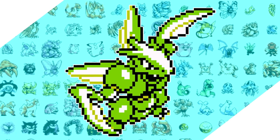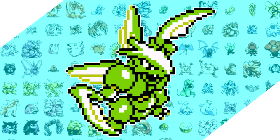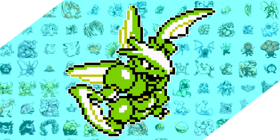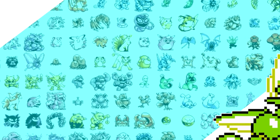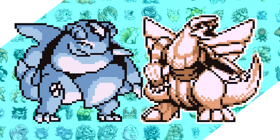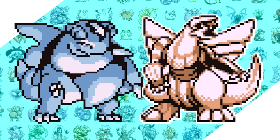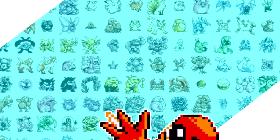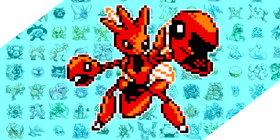A while back we did a Scyther run, and in case you want to check that out without spoilers, let's just say it's not the best run I've ever done. But it did get the old gears turning in my head. I already do cross-gen runs, so why not add in some new evolutions of Pokemon that exist in generation one? That's how we get today's video: Scizor is a very cool Pokemon.